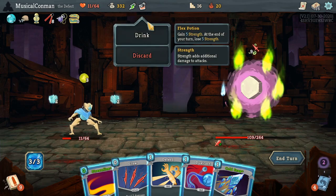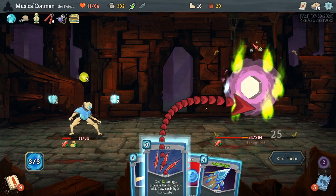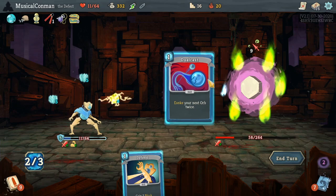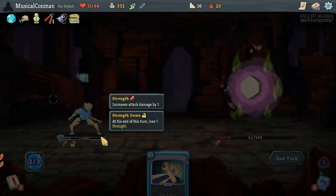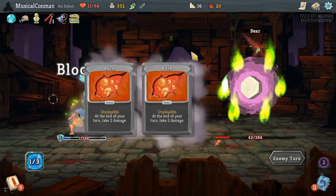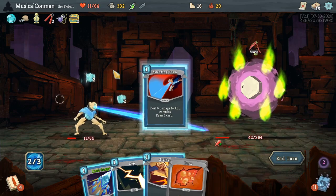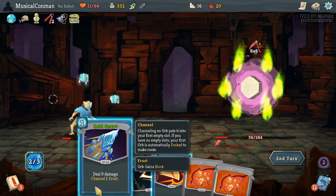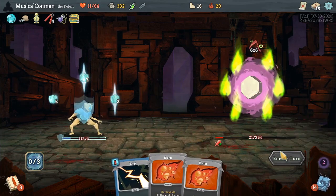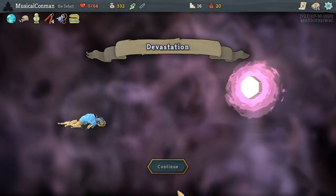I think we got a Flex Potion here. We need to do as much damage as we possibly can because we are in dire straits, so we're just using it on three attacks, I guess. Can we kill it this turn or do we die? We don't have any block cards. And we die. Alright, that was an act. Let's try again. That was a pretty quick one.